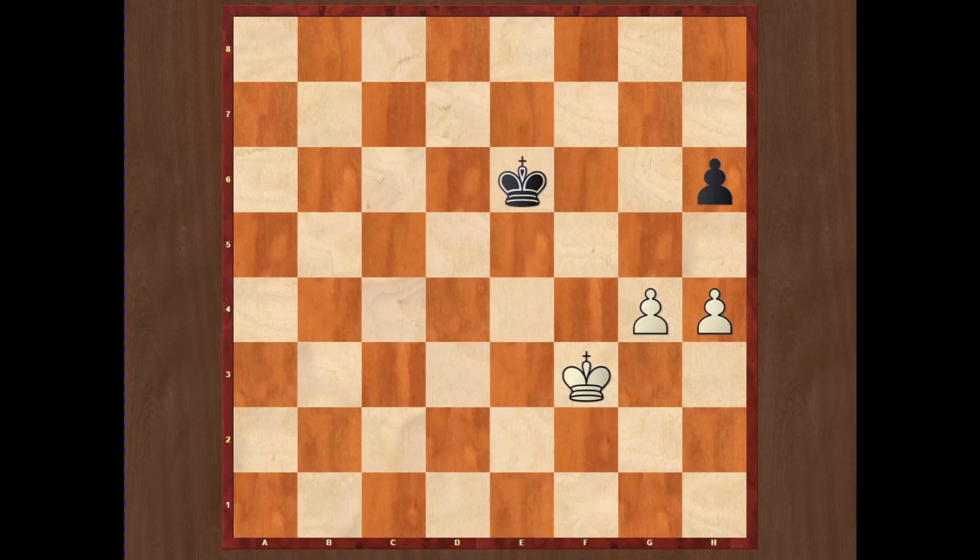Let us see how white wins. If King goes to e6, simply Ke4 opposition, and after Kf6, Kd5. If after Ke5 and Kf3, black plays Kf6, then simply Kf4, Ke6, Ke4, Kf6, and Kd5. It would be bad in this position to play h5 because after Kf6 the position is drawn — black gains opposition again. But since the stronger side always gains space, Kd5 is the winning move.